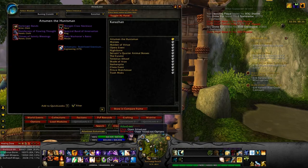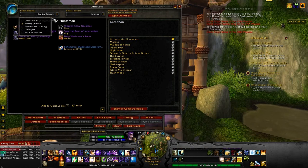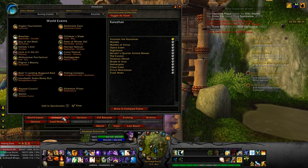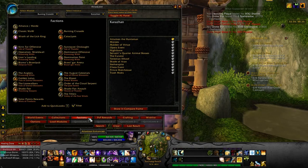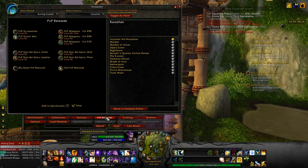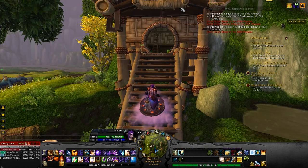Atlas Loot is one of the best add-ons you can get — really, no word of a lie. It sorts through dungeons and raids for various expansions. You can look at what you get from various world events, different collections, companions, mounts, rewards from various vendors and factions, PvP rewards, all the different recipes for crafting. You can even make a wish list. I highly recommend this one, especially if you're going for achievements or transmog.